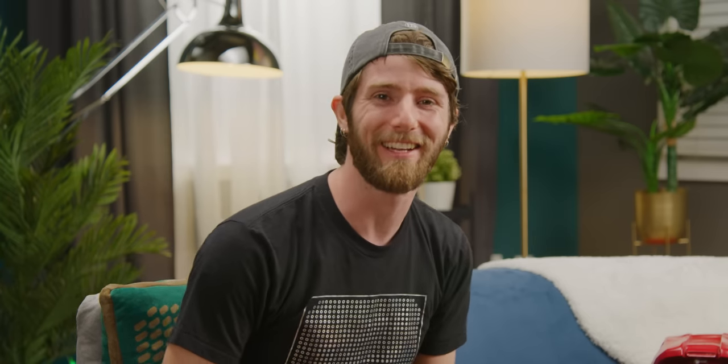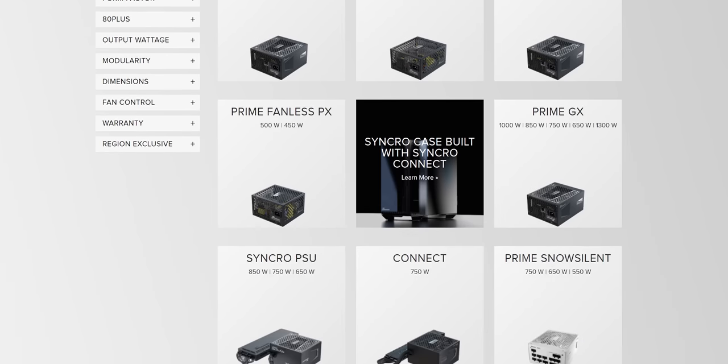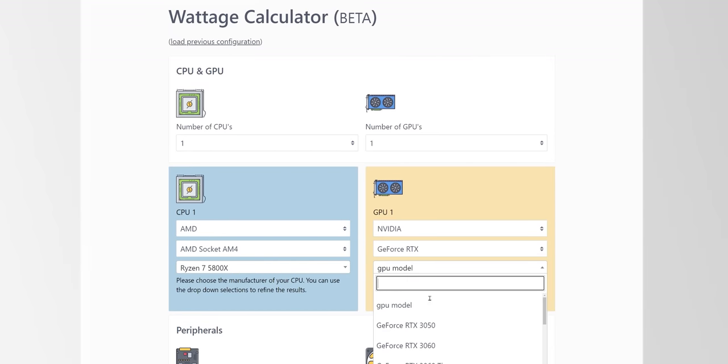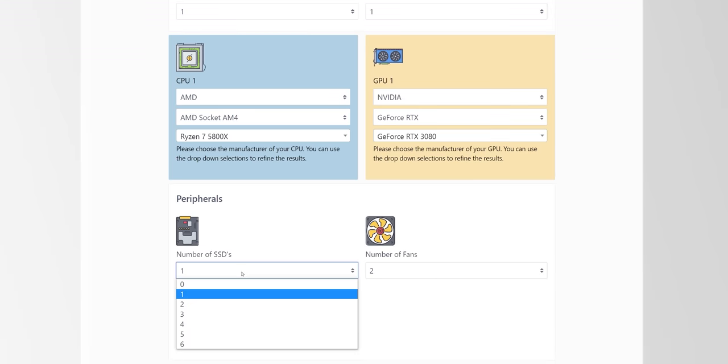In all seriousness though, there were some technical issues delaying the flight window, but now it's ready, I'm ready, the camera crew's ready. And there's just one remaining question — are you ready for this segue to today's sponsor? Seasonic: never skimp on getting a quality power supply. Check out Seasonic to find award-winning power supplies and try their wattage calculator. We'll have that linked down below.